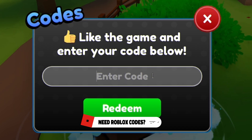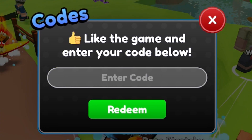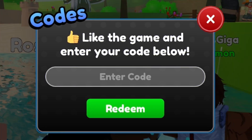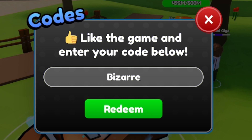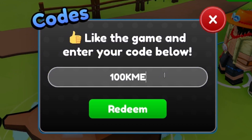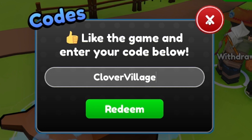Our next code is SUMMERPASSFIXES — that's S-U-M-M-E-R-P-A-S-S-F-I-X-E-S. Click Redeem. After that, redeem code 75KLIKES with an exclamation mark. Then enter the code BIZARRETOWN — B-I-Z-A-R-R-E-T-O-W-N. Next, redeem code MAGICTOWN. Then redeem 100KMEMBERS. And finally, our last code today is CLOVERVILLAGE. Click Redeem — that one gives some more nice stuff.